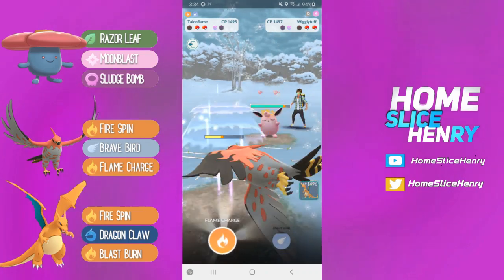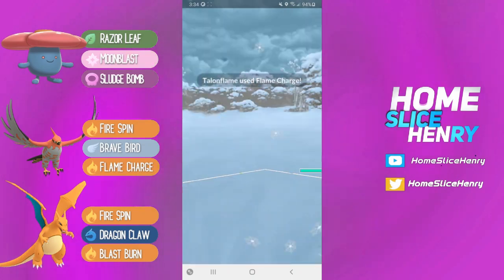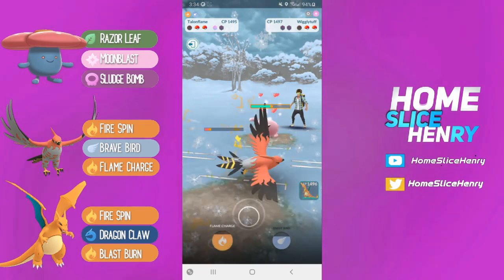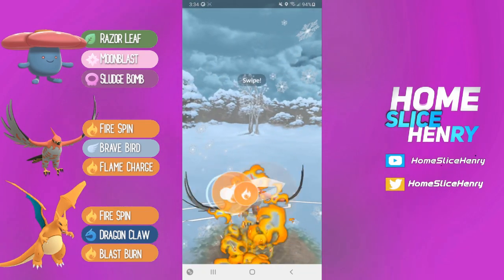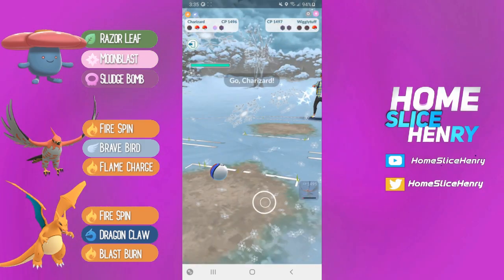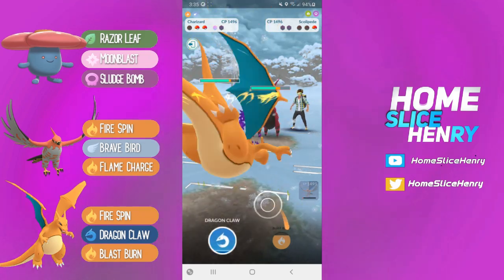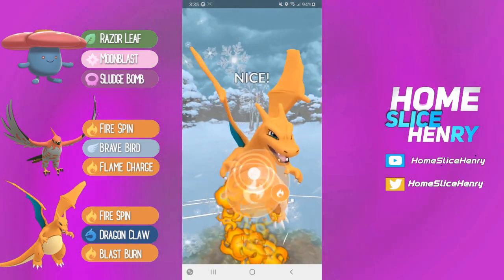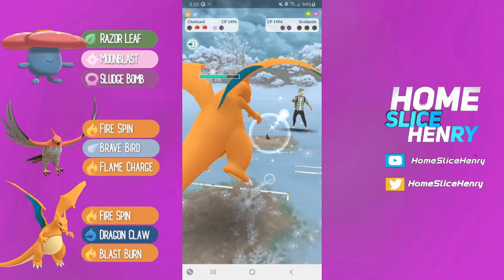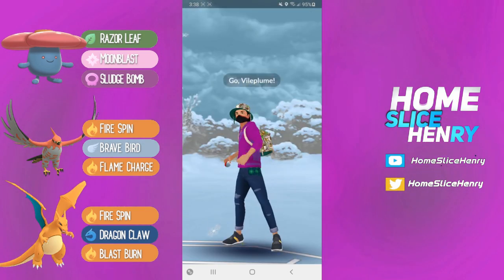They bring out a Wigglytuff. If Wigglytuff is their best fire answer, then they are so weak to fire in the back. Going for the Flame Charge, and we should be able to get to another Flame Charge, which we are — this is going to be taking out that Wigglytuff. It does absolutely massive damage. Charizard comes in and there's Scolipede. We're able to go straight for the Blast Burn, and this is going to be enough to take out the Scolipede. Very good game to my opponent — they were just double weak in the back to fire.